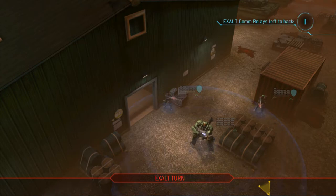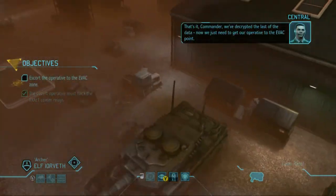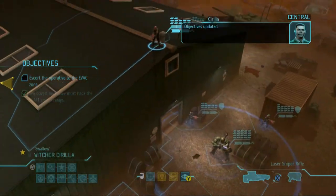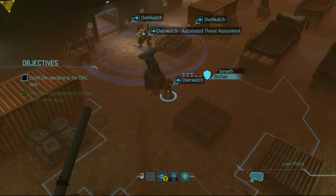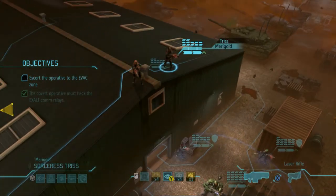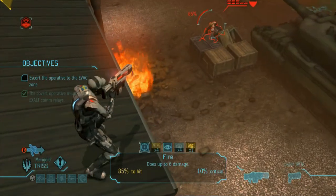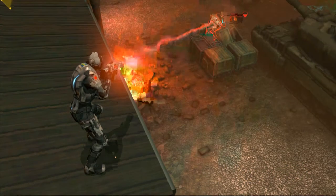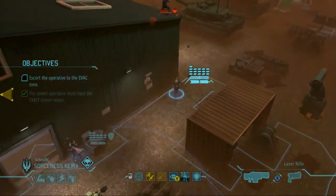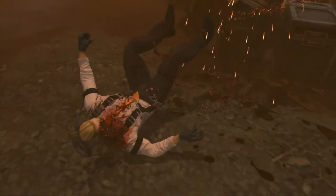We've decrypted the last of the data — now we just need to get our operative to the evac point. I have no idea what these enemies are doing. They're being stupid. What are they doing? Are you gonna come and attack me or are you guys just gonna sit over there and make me come to you? Fine. Triss, go check this out. Okay, we've got one guy here — she did decent damage. Bring Kira over — 65%, let's guarantee the kill. She's just money with that rapid fire.